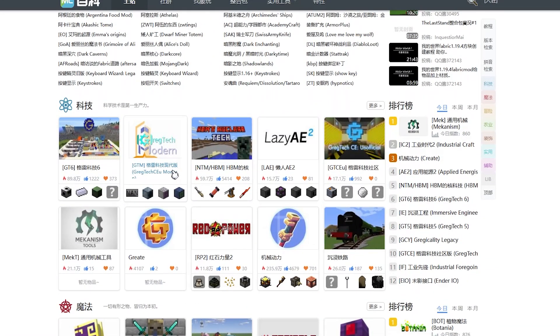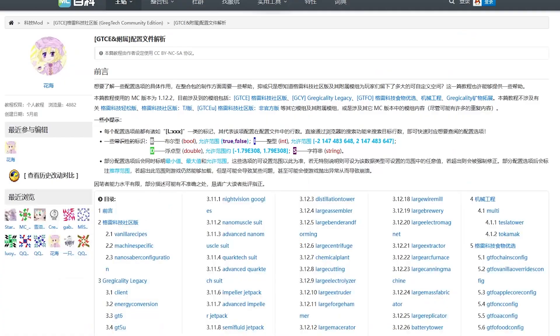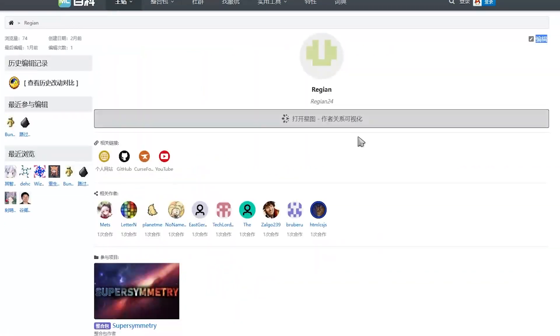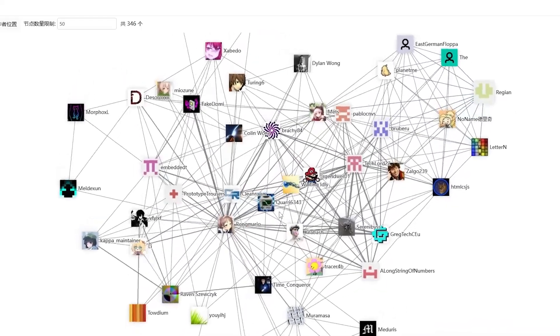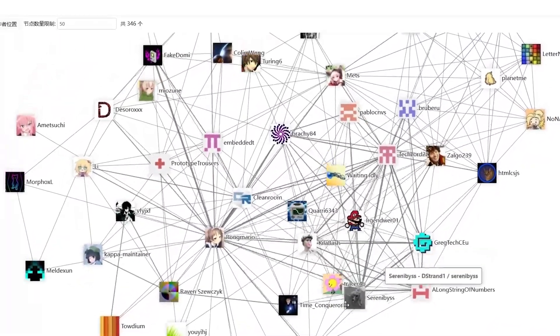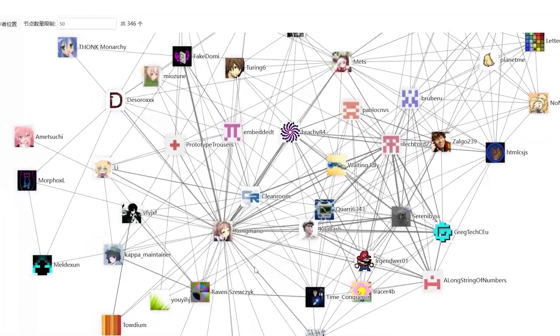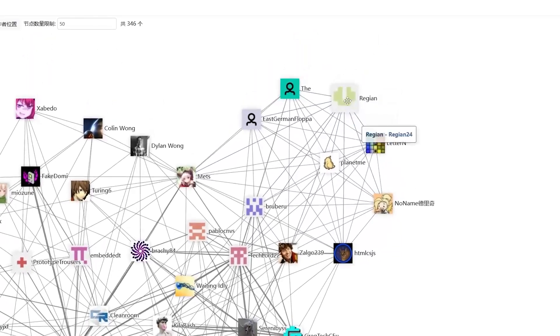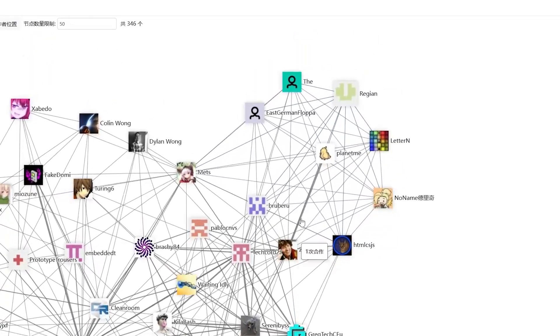On the first page of this website, we can see a tutorial on how every single machine in GregTech works and the configuration file. This website is quite interesting. For some reason, the Chinese have added my name on it. After looking at my profile, I can see a connection between me and all of the people I have worked with. This includes Wrong Mario and the entire GregTech Community Edition team. This is truly the Zongo network.